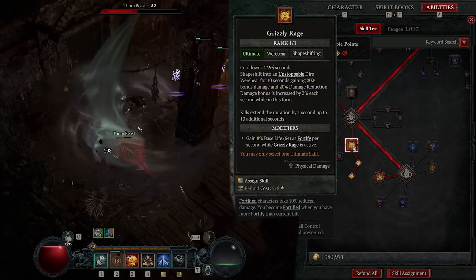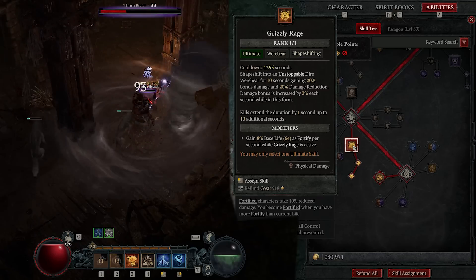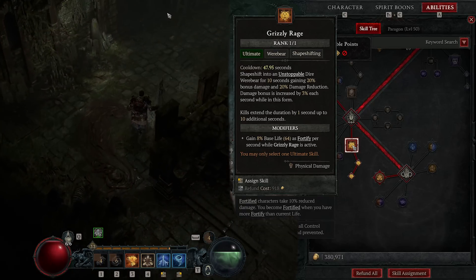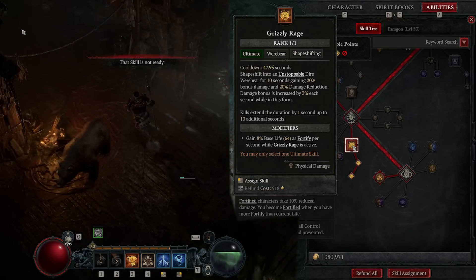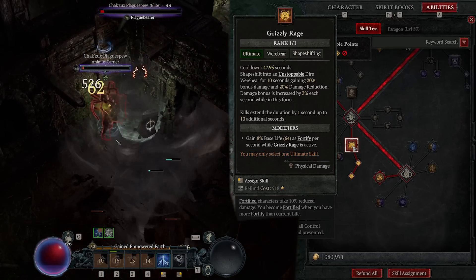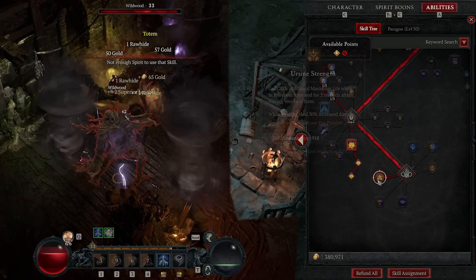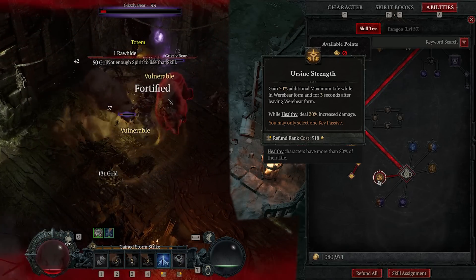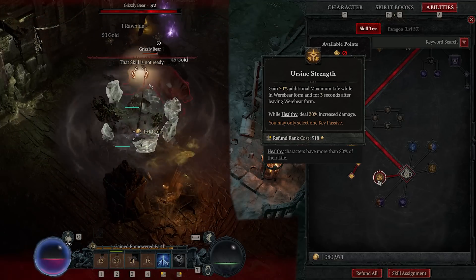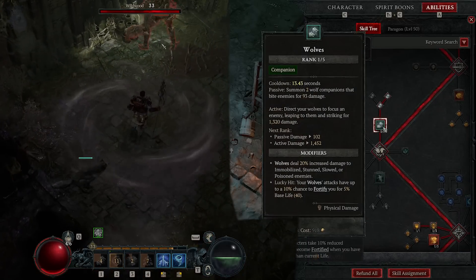The ultimate — I kind of overlooked it before, thinking, are ultimates really that great? But no, for real, this ultimate is absolutely bonkers. It's going to restrict you from any abilities that aren't bear abilities, but I can tell you it is 100% worth it — I was so crazy impressed when I started using it. We also go the path to Fortified and you get more maximum life in Werebear form. That passive I mentioned — when you're healthy you deal 30% increased damage — is another perk of the wolves, since I have all the defensives and I don't want my HP touched at all.